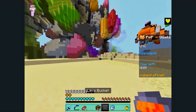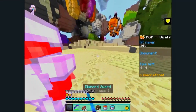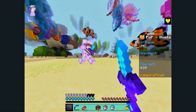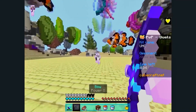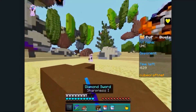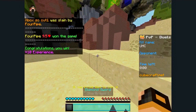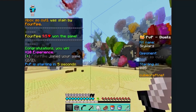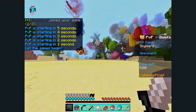Here you can see me pressing F to hotkey to my lava bucket. I tried to lava him somewhere around here, but he ran. I used my bow, it hit, and he lagged. Then I pressed F again to get my lava out.